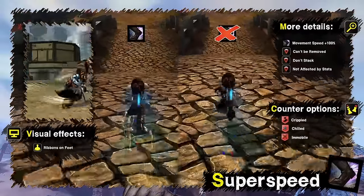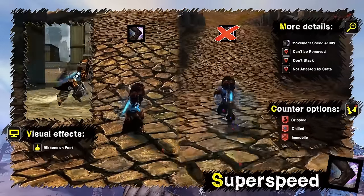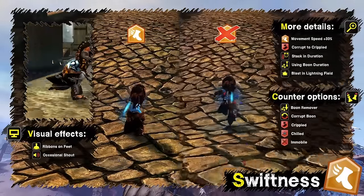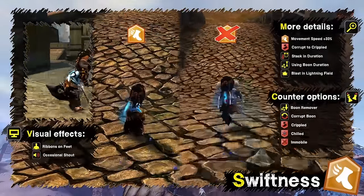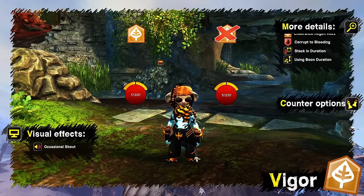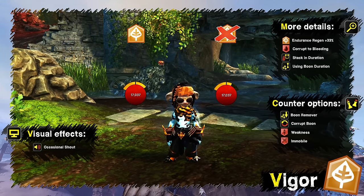Super Speed increases movement speed by 100%. It can't be corrupted and new applications simply replace the old one. It's not affected by any stats and is indicated by faster movement and windy ribbons from your feet. Swiftness increases movement speed and can be corrupted into crippled, stacking in duration. It's affected by boon duration and can also be applied by blast finisher in a lightning field, indicated by a shout, faster movement, and windy ribbons. Vigor increases endurance regeneration by 50%, can be corrupted into bleeding, stacks in duration, and is affected by boon duration.